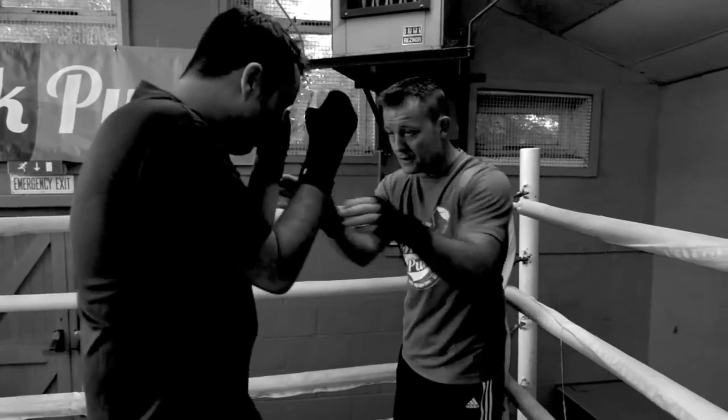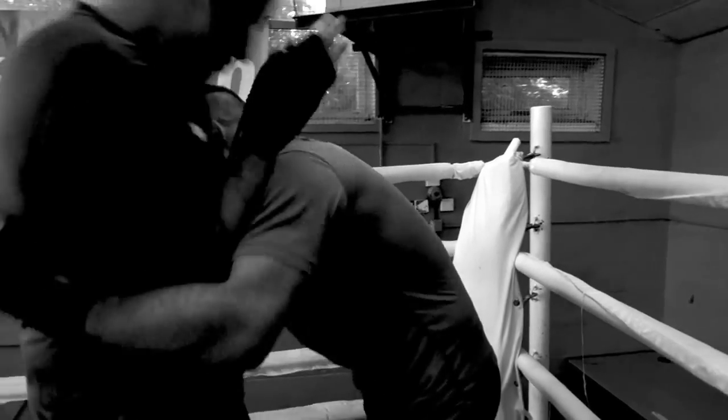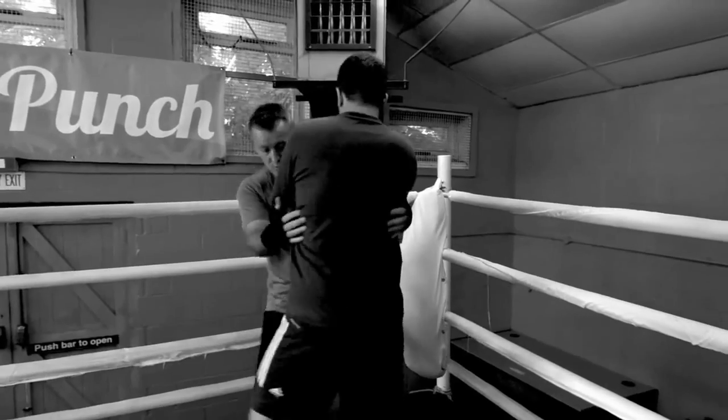So, your opponent is there throwing shots at you underneath. Slip, keep your hands nice and high, and you can hold and turn. That's a real good way of getting out, and then you can walk.